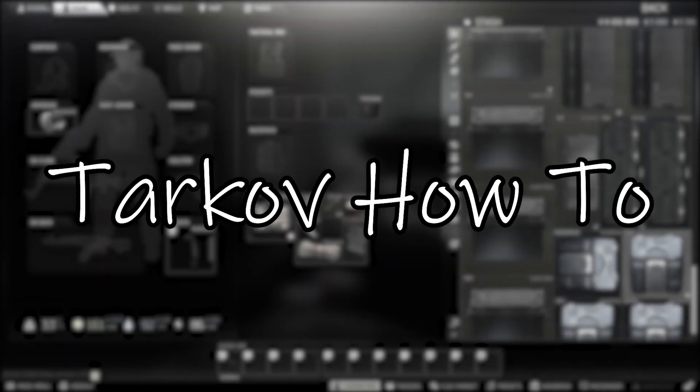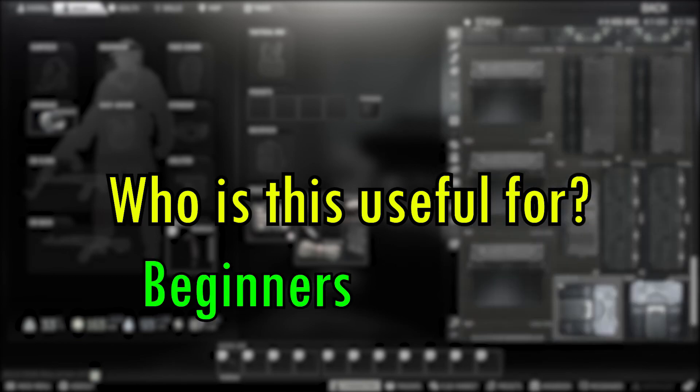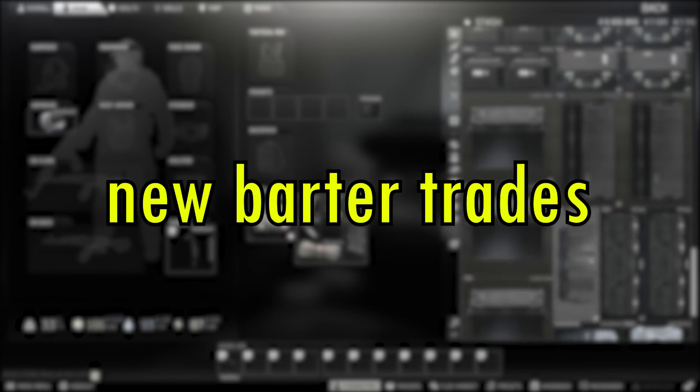Welcome to another episode of Tarkov How To. My name is Rocco, I'm your host. Today I will show you how to get the ammo case and the magazine case. I made this video mainly for new players, but if you haven't got both of these cases multiple times, you might find some useful information even if you're a veteran, especially when it comes to all the new changes in the barter trades. Let's get started.